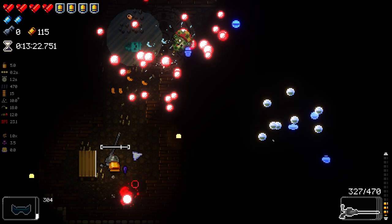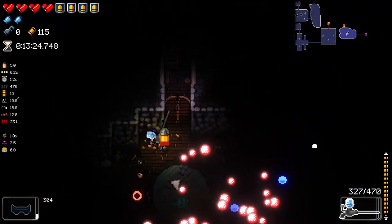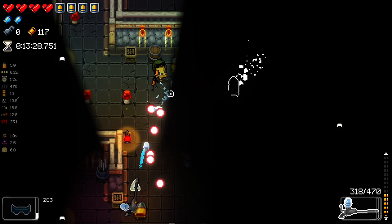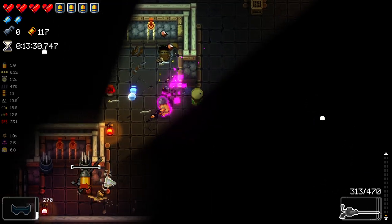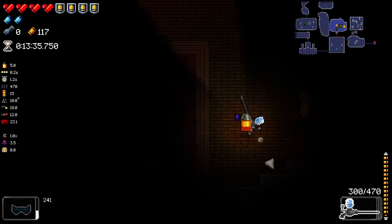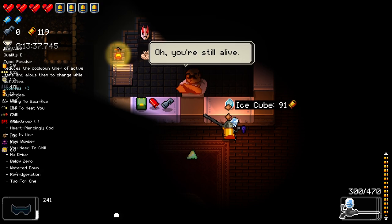It's so annoying that water weapons don't just put enemies on fire out. It'd be great if it did. Yeah, I really like this thing. I think it's a really decent room clearer for this stage in the game. Maybe later on it won't be as good, but right now it's doing a good job.